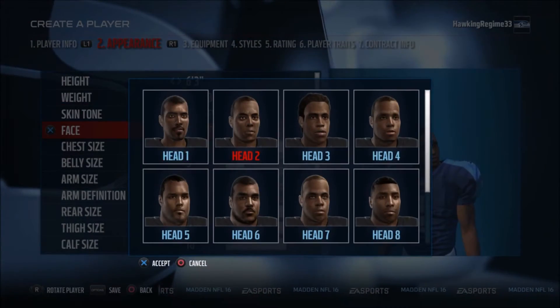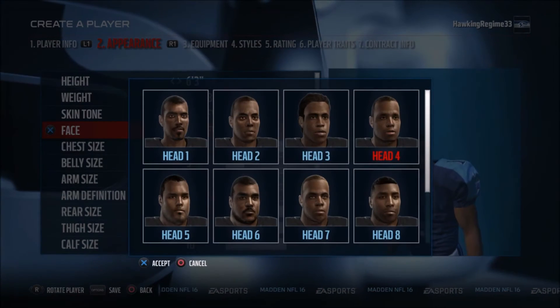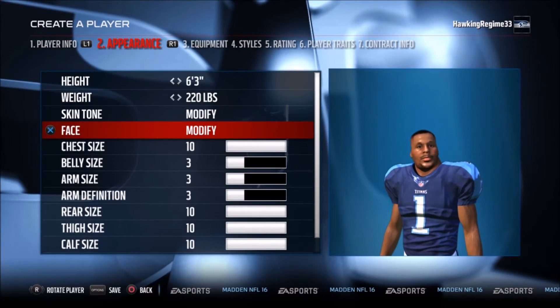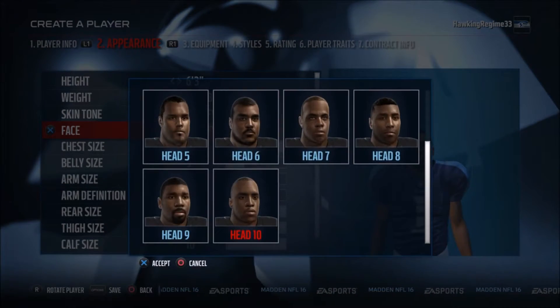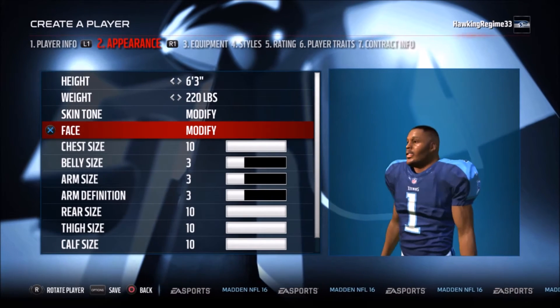Warren Moon is, in my eyes, one of the most underrated quarterbacks of all time. I wanted to create him in Madden because, for whatever reason, this year he actually isn't in the game. I did have a little bit of trouble finding a head that I thought matched his, so I think I just ended up settling.